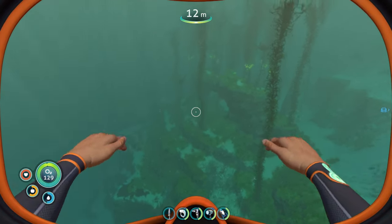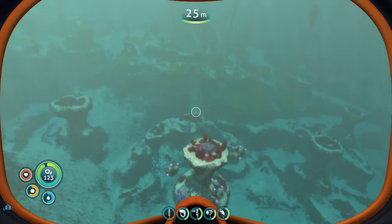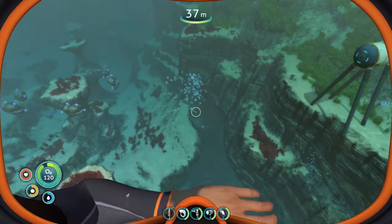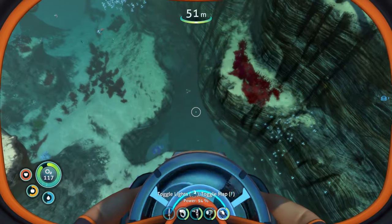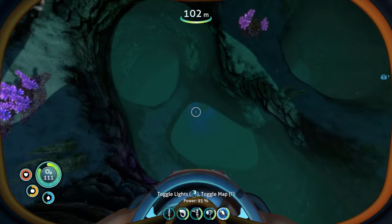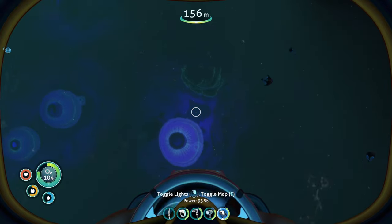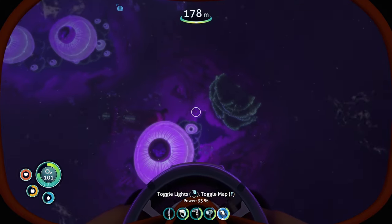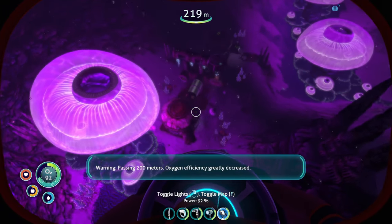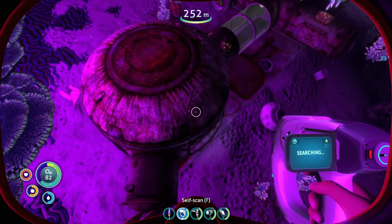You come in when you see all these columns, bordering with the seagrass area where you have the creepvine forest. You go in, take the sea glide, and go straight down — straight down is where you will end up in the Jelly Shroom Caves. Immediately as you descend, the reason I'm choosing this particular entrance is that the moment you come in, you will find the round room, and once you scan that, you will get a blueprint for the large room as well.